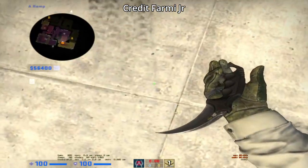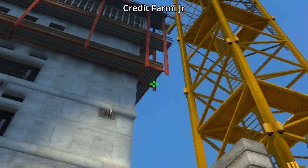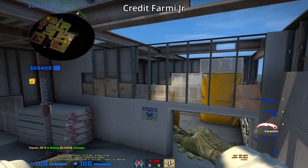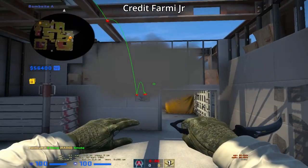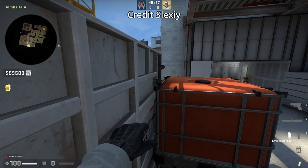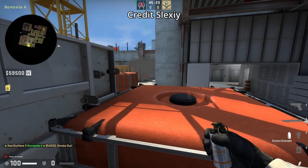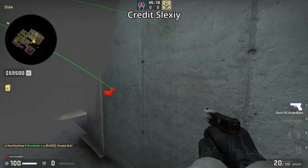Do you want to smoke heaven from ramp? Line yourself up with this black dot, stand up, aim at this beam, then left click throw. You can follow it up with the hell molotov, but nowadays most teams throw the heaven molly that covers hell as well. Short one-way smoke from headshot: get on tetris and stand on the wall, aim below this screw, then jump throw. The smoke lands on top of the cone giving you a one-way to see the T's legs — they won't spot you unless they swing all the way to the left, but by then you should see and kill them.